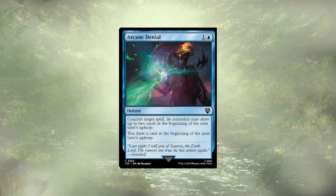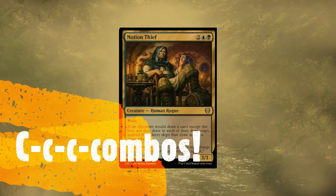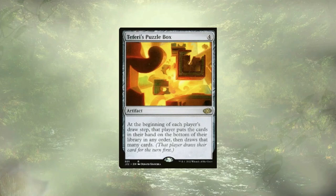This deck has some potent combos, so let's take a look at what they are. We're going to start off with Notion Thief — whenever an opponent would draw a card, except for the first one they draw on each of their draw steps, instead the player skips that draw and we draw cards. Pair it with Teferi's Puzzle Box: at the beginning of each player's draw step, that player puts all the cards in their hand to the bottom of their library in any order, then draws that many cards. So at the beginning of their draw step they draw their card, Teferi's Puzzle Box triggers, takes their entire hand, puts it to the bottom of their library, and allows them to draw new cards — but Notion Thief says 'you've already drawn your card for the turn, you can't have those,' and instead we draw a bunch of cards.